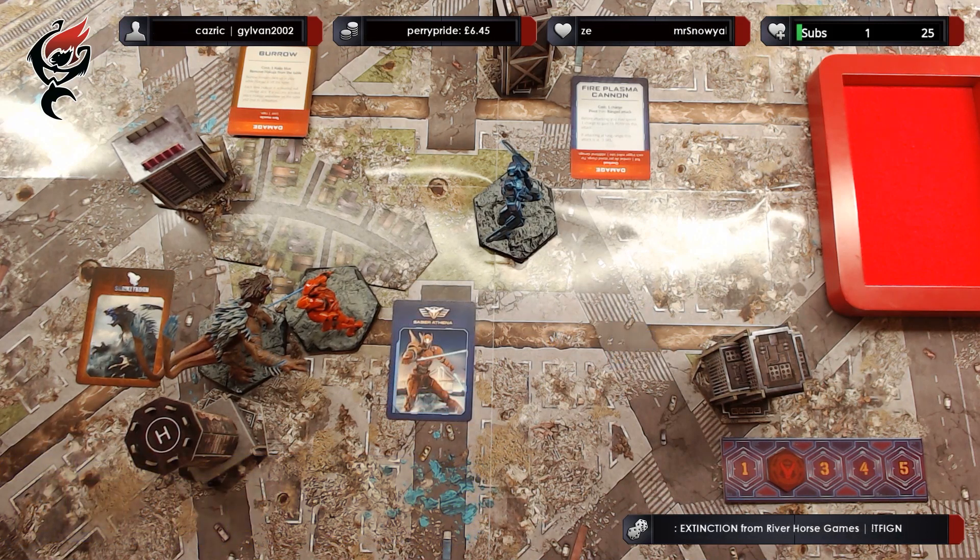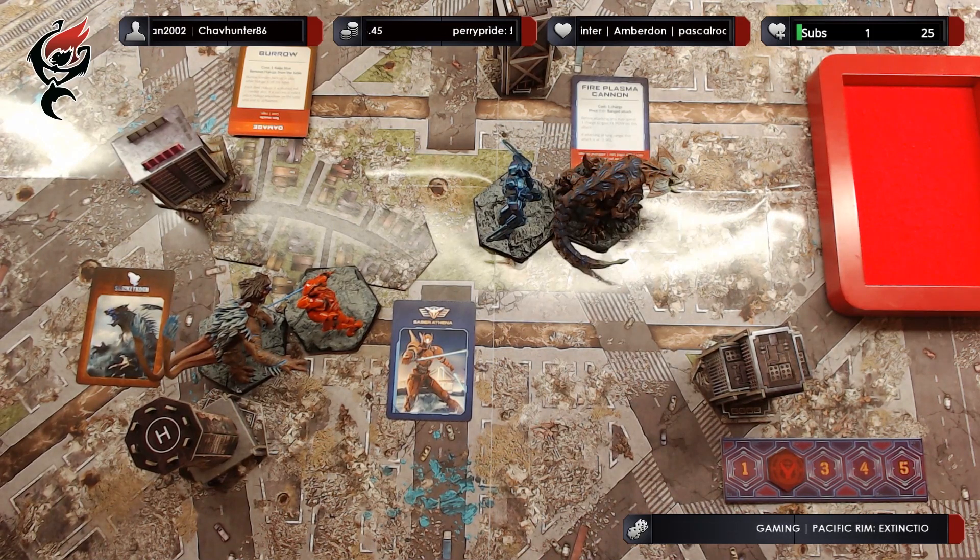Rolling the impulse die for the Kaiju — and so Hakuja activates. Each time Hakuja is activated, roll two combat dice. If a success is rolled, place Hakuja anywhere on the table and end its activation. Rolling two combat dice — we get two critical successes. Hakuja comes burrowing up from underneath the city, and that ends Hakuja's activation.